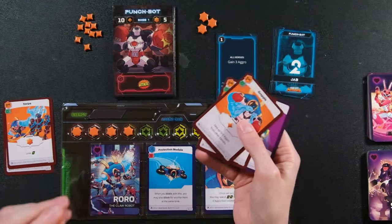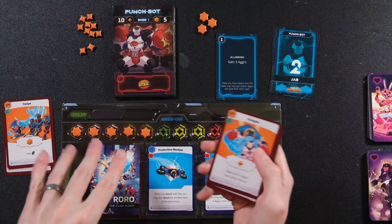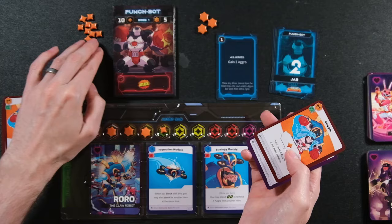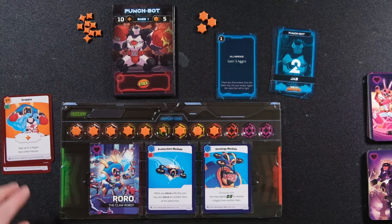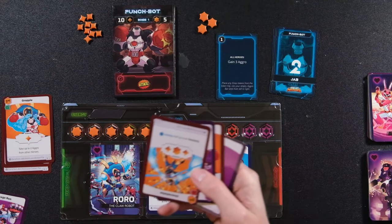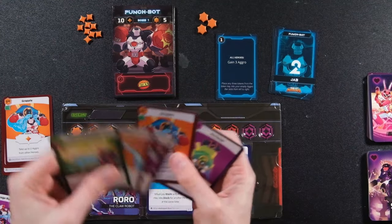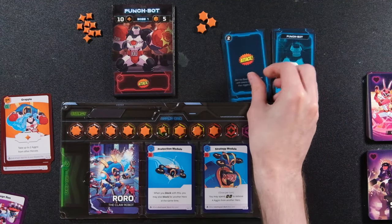After playing three actions, I've whittled Punch Bot down to three large and nine small. Then all heroes gain three aggro. I draw back up to my hand of five before the enemy goes — important because drawing up gives you more mitigation options. If you were left with just two cards this game would be even more difficult than it is, and believe me, it's hard.